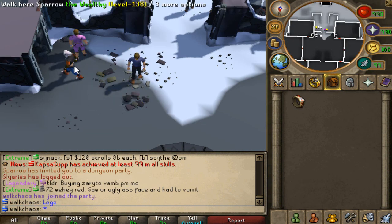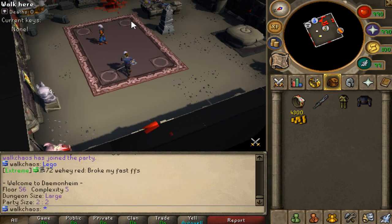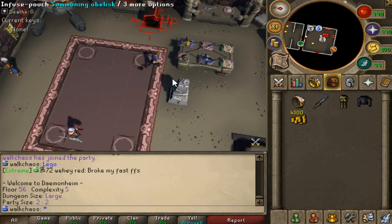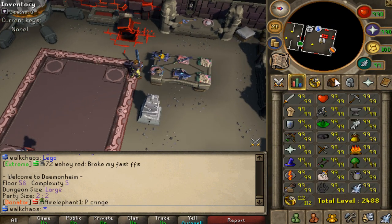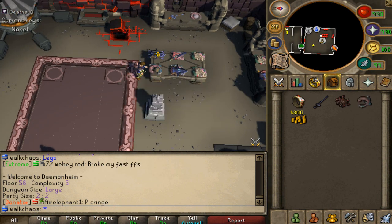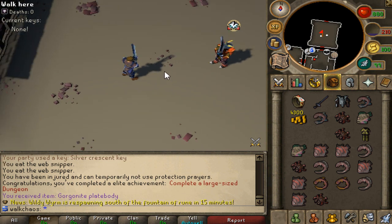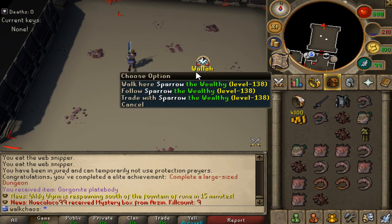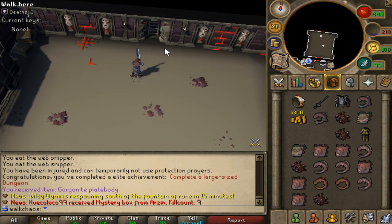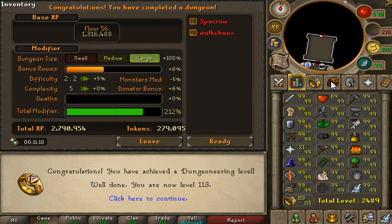Into some dungeoneering right here — we're going to do a large run. I need to do that for an elite achievement and also we need to get 120 dungeoneering, which kind of sucks to be honest because I'm only 112. Let's go and do this large run for the achievement. Achievement completed — thank the Lord, this run was so fast. Huge shout out to Mr. Spear right here, I really appreciate it. We just got a full level and 2.8 million XP for that one. Not bad at all — I think we might have double XP for the weekend.